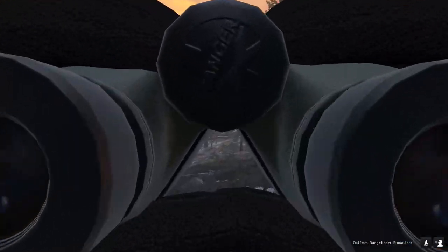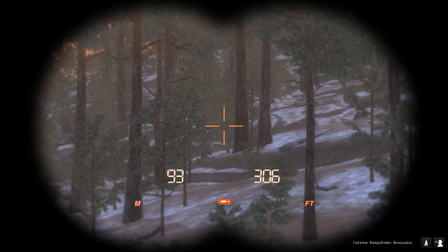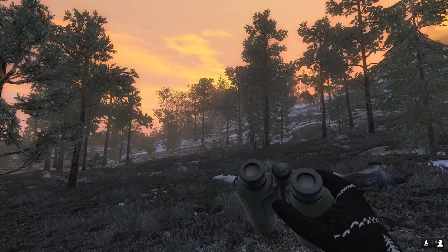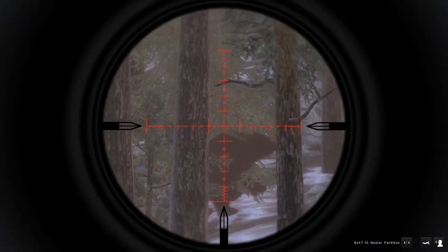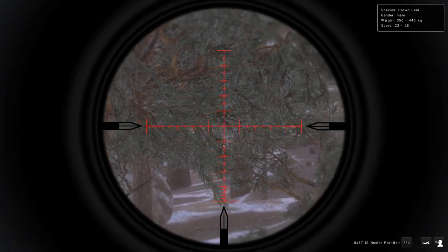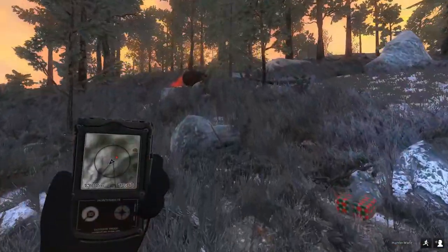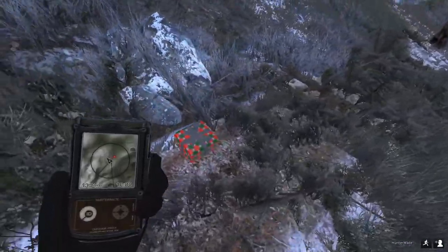Moving on to another objective — harvesting a brown bear scoring at least 23. I ended up spooking this bear, and as I spotted him he had an estimate of 22 to 28, so a pretty good chance at scoring over that 23 minimum. Whilst he stood nervously up in the trees, I tried to slot a shot into his lungs with the 8x57. Bears have a bit of a weird hitbox in Classic where their organs are a little smushed together, so I kept the shot pretty forward to get through to a lung.